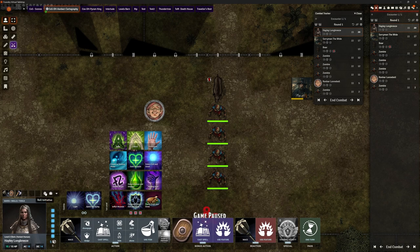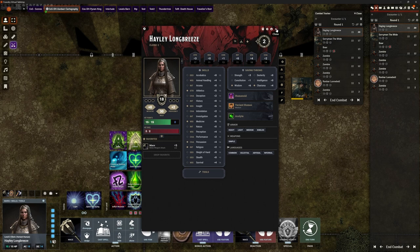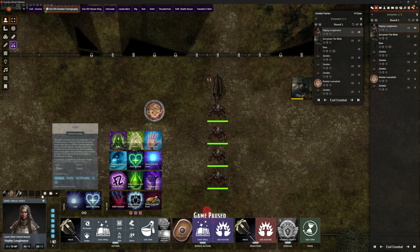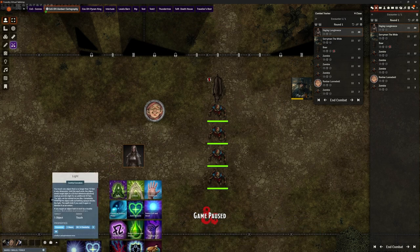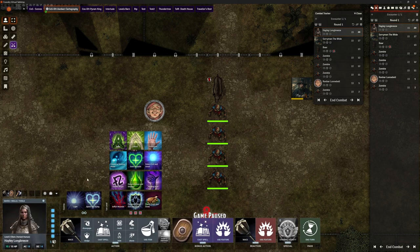Moving along, there is a small dice icon where we can roll initiative directly from here, and next to that a suitcase icon which opens the actual character sheet if we need it. Next to that we've got a little minimize button so we can shrink that down.